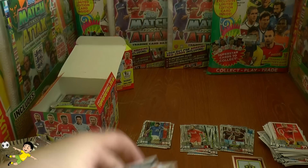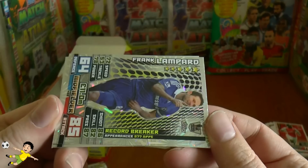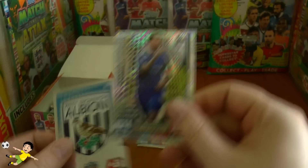Pack eleven: McGregor, Edin Dzeko, Clint Hill, Sissoko, Whelan, Danny Ings, Welbeck now in an Arsenal jersey. The record breaker is Frank Lampard with 577 Premier League appearances — really impressive stuff. The pack is completed with the West Bromwich Albion logo card.